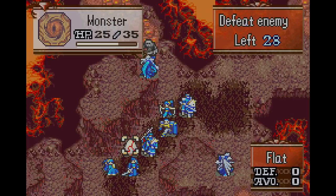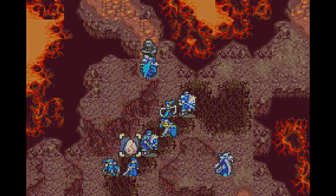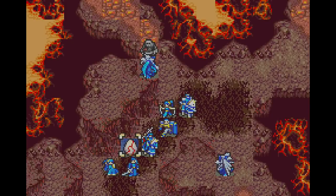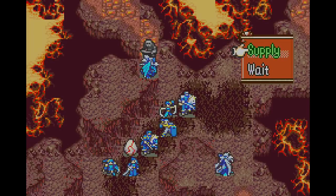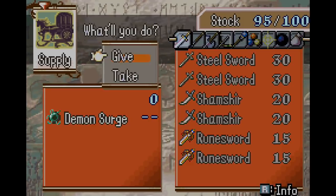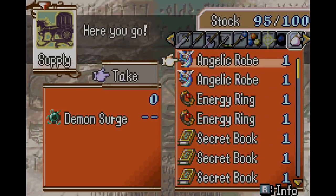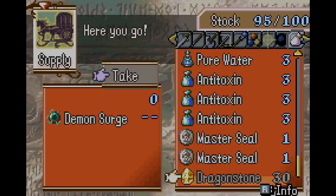Here's the real thing we wanted to do. Enemies are programmed such that their AI never uses the convoy. Because of that, the designers thought they didn't need to program the convoy to only be usable by playable units. Because of this, the convoy doesn't discriminate — it serves monsters just as well as humans. So we're going to have this egg go ahead and take a bunch of weapons out of my convoy. The egg is going to grab some valuable weapons that I want repaired.